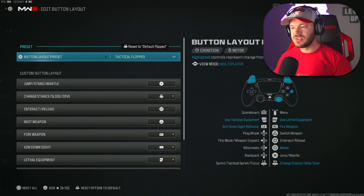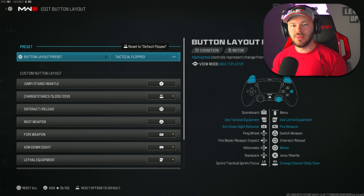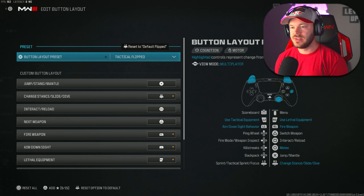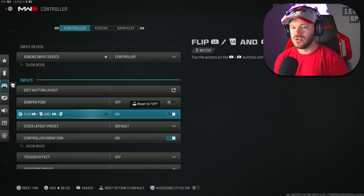We're going to go over controller settings first. Your aiming input device is going to be your controller — it doesn't matter if you're on mouse or keyboard. For button layout, I play with a scuff controller with paddles on the back and I leave this on Tactical Flip. My joysticks and circle are switched so my melee and slide are right there, which is huge in this game because we have slide canceling.